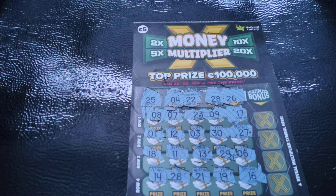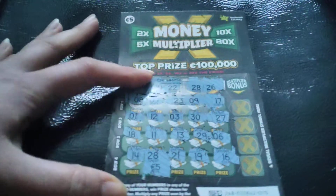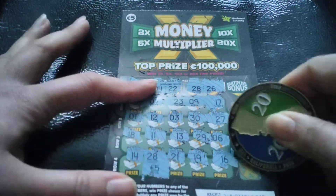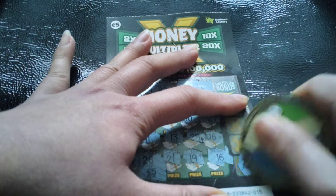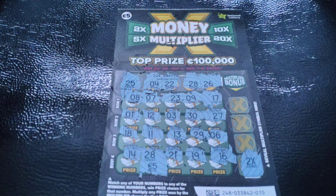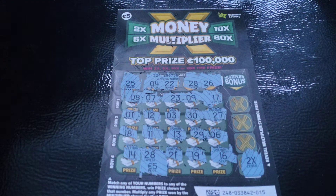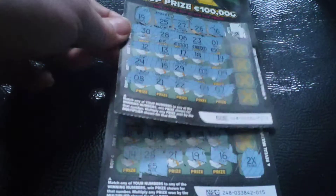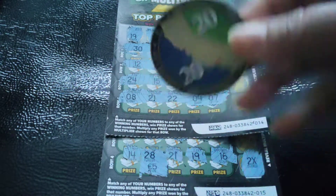Let's see what's underneath the 28 guys. It's not a buzz, so we have five. Let's see if we have a multiplier here. Oh god it's hard — oh my god, we have 2x! That means guys we have 10 euros — we have our money back! Thank you so much Sis!